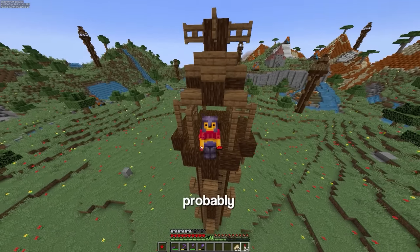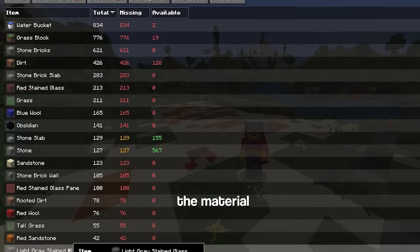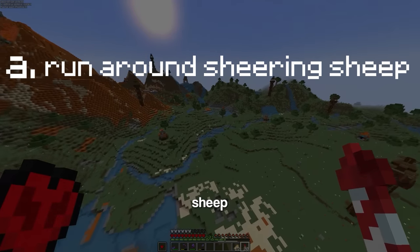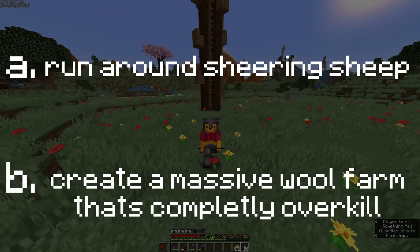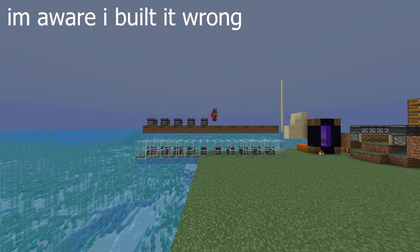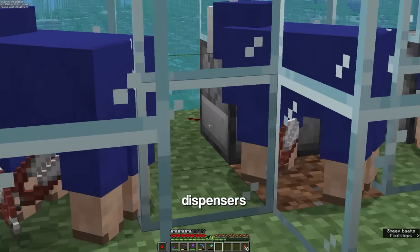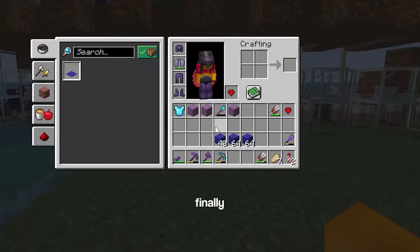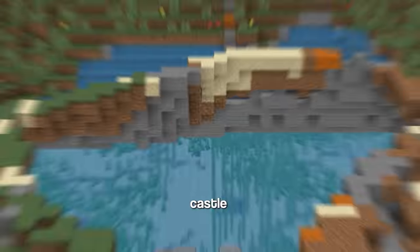Now the last thing I'm gonna build, and probably the most important, is Hyrule Castle. And because the map is really small, the material list is kinda easy. But we need some wool, so I can either A, run around shearing sheep, or B, create a massive wool farm that's completely overkill. It's not actually that big. I need dispensers, not that. Alright, it's been 20 minutes of shearing them manually and I finally have enough wool. And now with all these resources, I can build the castle.